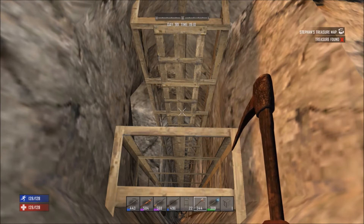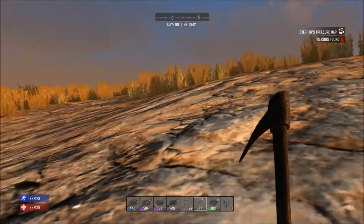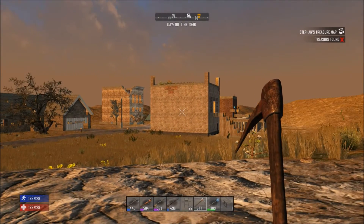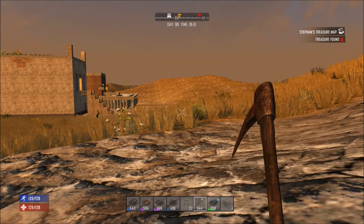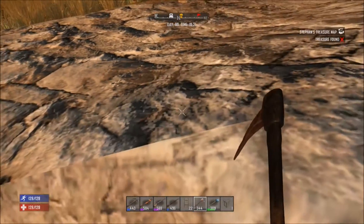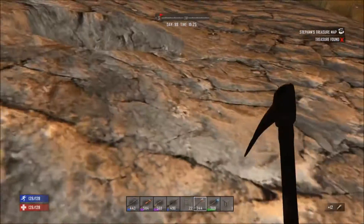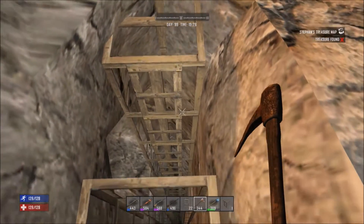Hello, I'm the Edumacator and this is lesson 97 for 7 Days to Die. I think I mentioned in the last video that this one was going to be a little bit different. I had a comment on one of my videos — I'm sorry I totally forgot who mentioned it — but they said you'd think with all the interest in iron, someone would make a video on how to find it. There may be some videos out there; I didn't actually go look. I just thought I'd try to figure this out on my own.